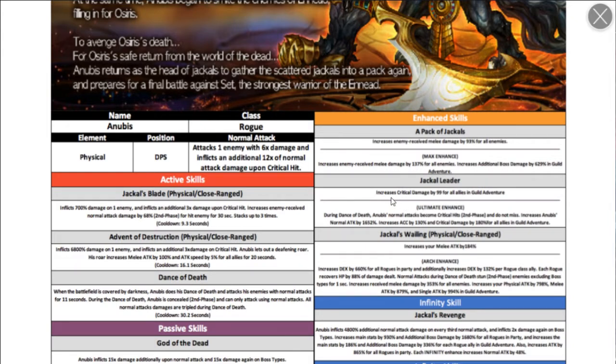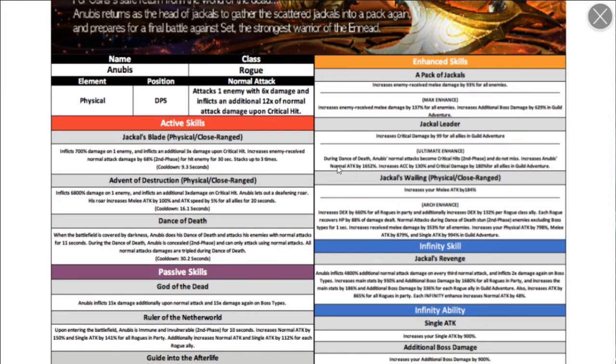The ultimate enhance base version increases crit damage by 99% for all allies inside guild adventure. The ultimate enhance itself makes Anubis's normal attacks become crits during Dance of Death, and they cannot miss. You definitely want to ultimate him now. It also increases crit attacks for all allies — I thought it was just for Anubis at first, but it's for all allies.